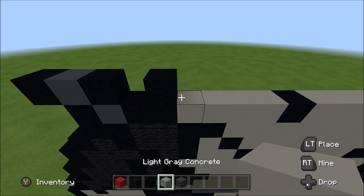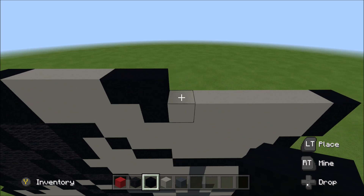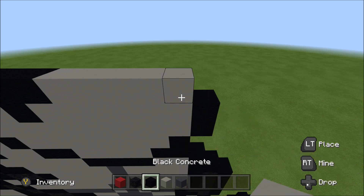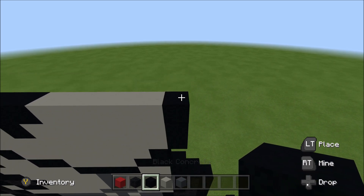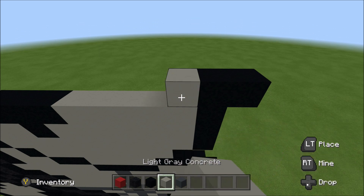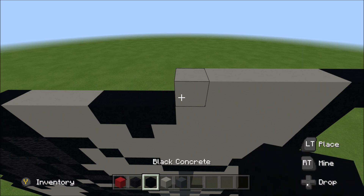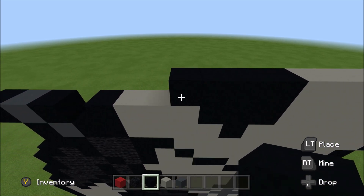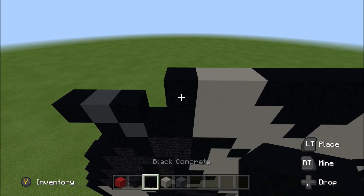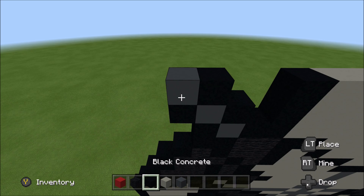To the right of it, add three light gray: one, two, three. Three black: one, two, and three. Five light gray: one, two, three, four, five. And then a black. Above that black, build up with a black. To the right of it, add a black. To the left of it, add five light gray: one, two, three, four, five. And then four black: one, two, three, four. Two light gray, and then a black. Skip two. Above this gray here, build up with a black. To the left of it, add a gray, and then a black.